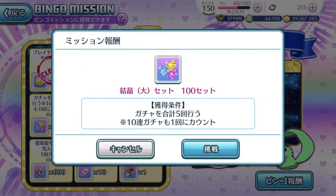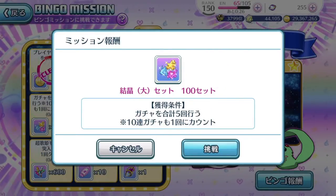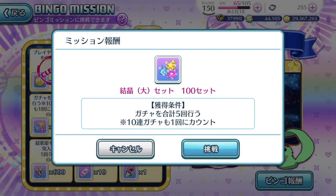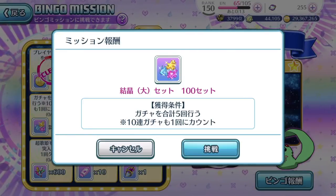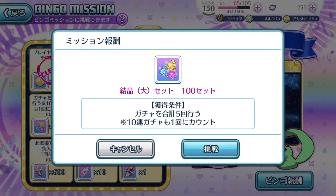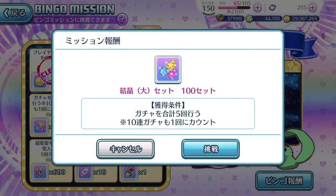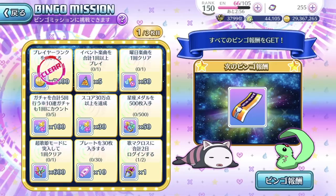This one requires you to pull a total of 5 gachas. The 10 episode plates pool counts as one count. So you have to pull 5. Every day we are given 3 free daily single pools, then of course the free template pool, and there's another current discounted gacha going on — we'll talk about it later. So if you do pull it, it will end up being 5 straight away.